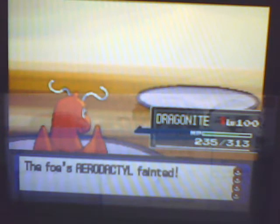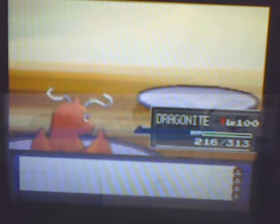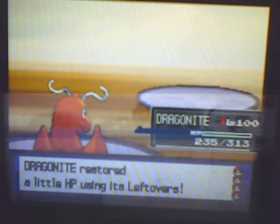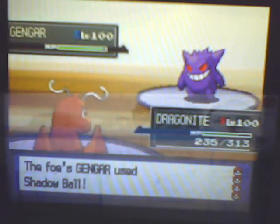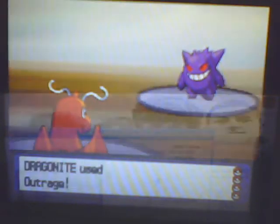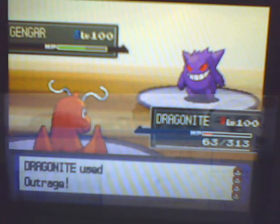So I finish off his Aerodactyl, and he goes into — I think it's his last guy? No, he has two guys left. He goes back into his Gengar, and hits my Dragonite with a Shadow Ball, and luckily it doesn't kill me and I'm left in red health. So I decide to go for Outrage since he only has two guys left.